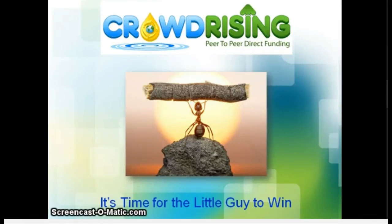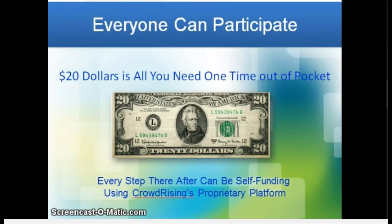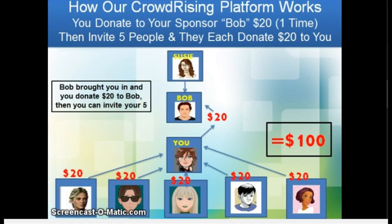Hello and welcome to Crowd Rising, the peer-to-peer direct funding network. It's time for the little guy to win. In today's tutorial, we're going to talk about how the pass up and the spill feature works. $20 one time is all you need out of pocket. Every step after that can be self-funding with our proprietary Crowd Rising platform. Now we're going to focus on pass up and spill today, so let's get right to it.